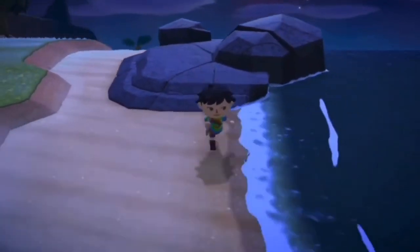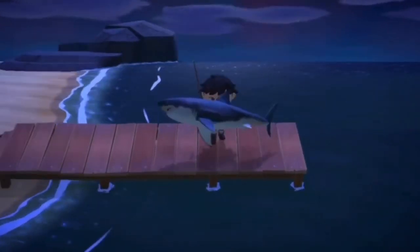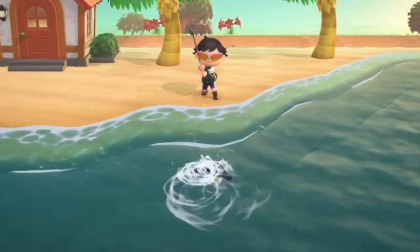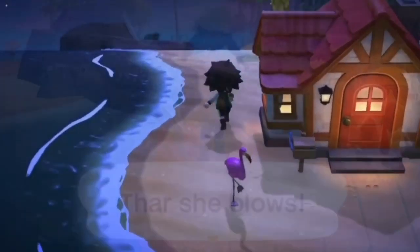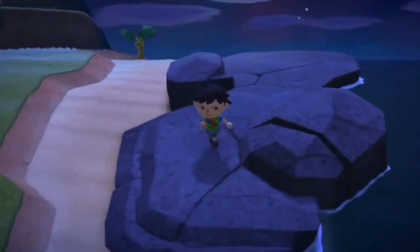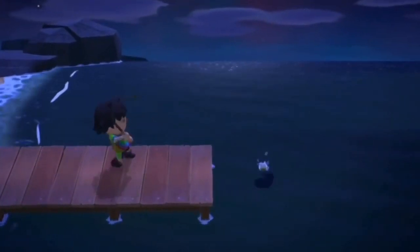The sharks available include the saw shark, hammerhead shark, great white shark, and whale shark, and these go for a lot of bells. The saw shark sells for 12,000 bells and can be found from 4 PM to 9 AM in the sea. The great white shark goes for 15,000 bells. There's also the dorado, found in the river, which also goes for 15,000 bells. Getting a good amount of these sharks and dorados can earn you a lot of bells.